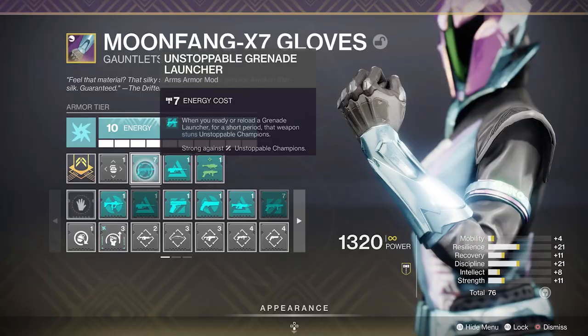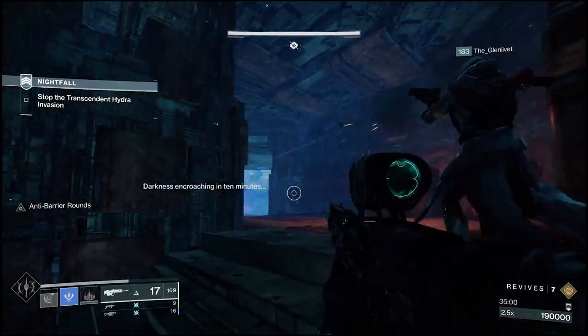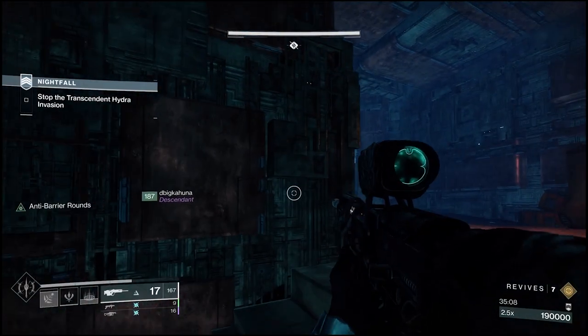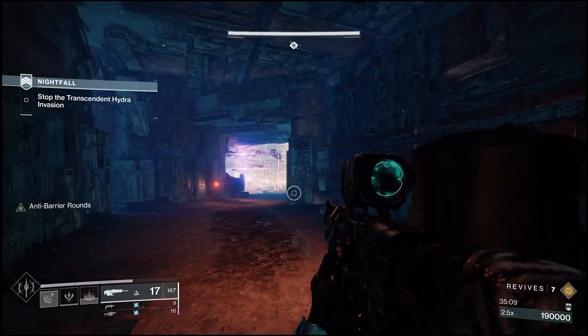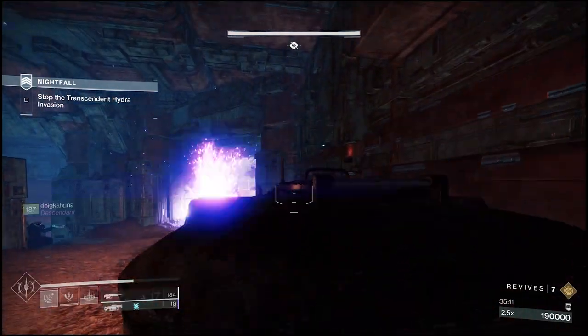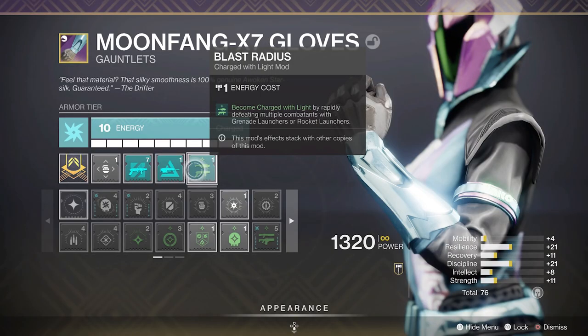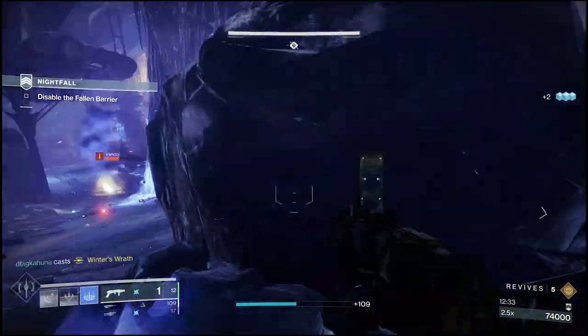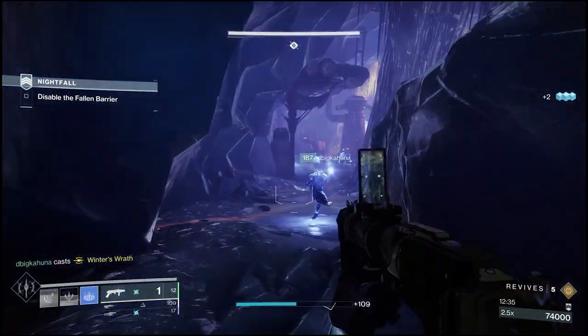On the arms, I'm running Unstoppable Grenade Launcher, which is from this season and is particularly expensive. Anti-Barrier Scout Rifle, because Anti-Barrier is going to be useful in almost every GM or other content you're running. And then Blast Radius — because when I get to my weapons I'm using a lot of things around grenade launchers, and if I do Rapid Kills I actually get Charges of Light, which feeds into different portions of my build.